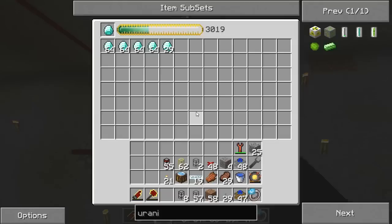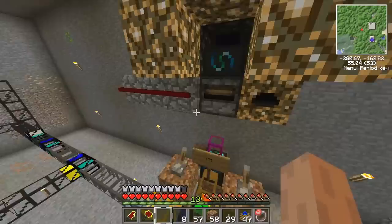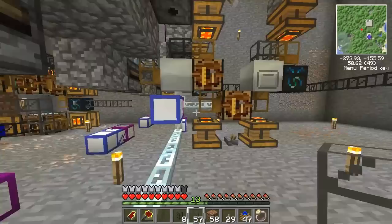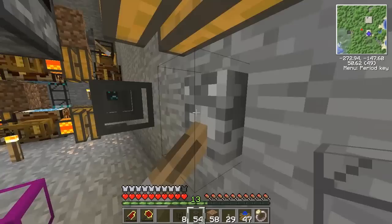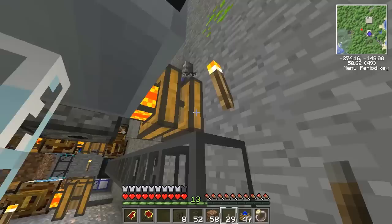They'll just come directly out of this diamond making chest. I need more stone transports - oh, I already have some. I might just be able to connect. That's a far way to go, but I'll just connect that up now. I'll just go like that and put it above.